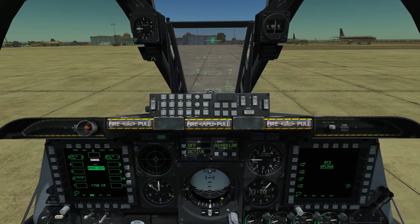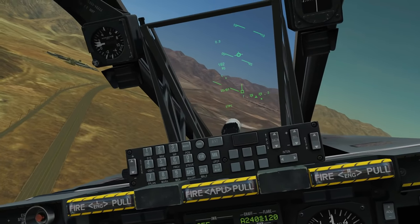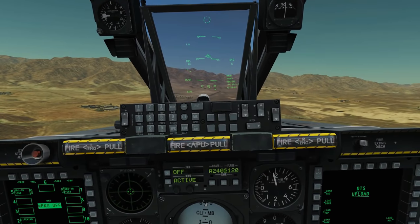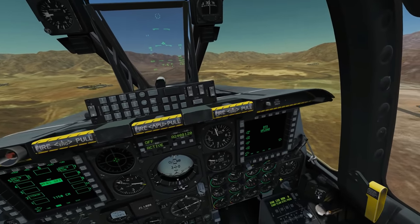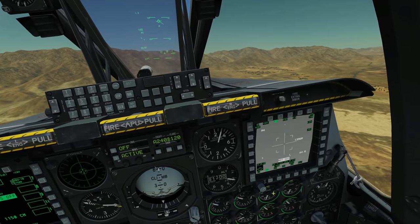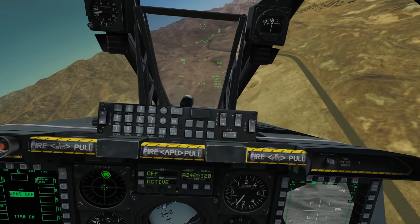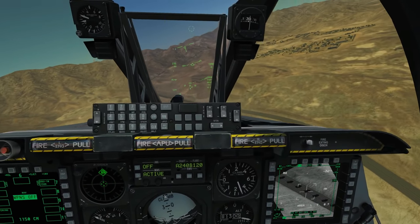We're just taking off and almost immediately I found some bad guys off the nose. The first thing is we need to set a target point — a steerpoint/sensor point of interest — for these bombs to track and fall to. We can do that in several ways, but we're going to use the targeting pod. Select our targeting pod, click air-to-ground, make it center of interest with coolie right long, move the TGP over the target, then DMS up short to lock on the terrain.